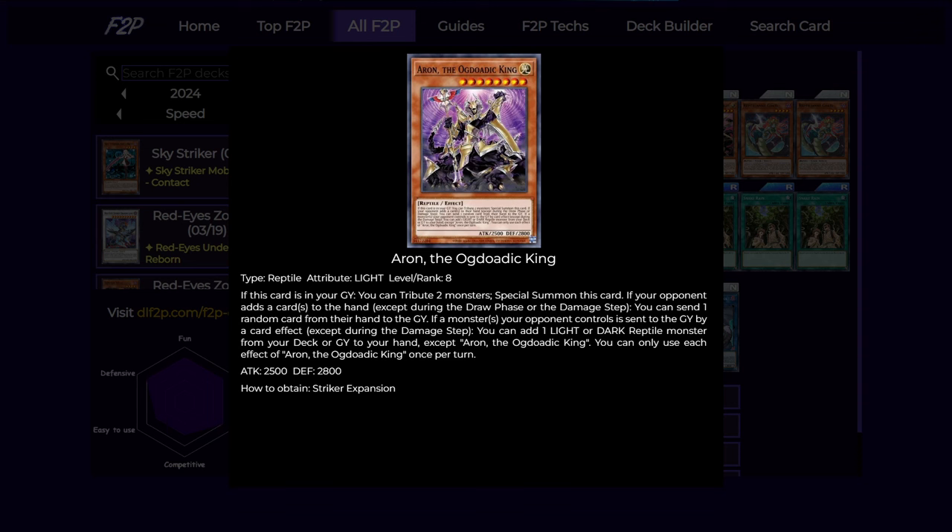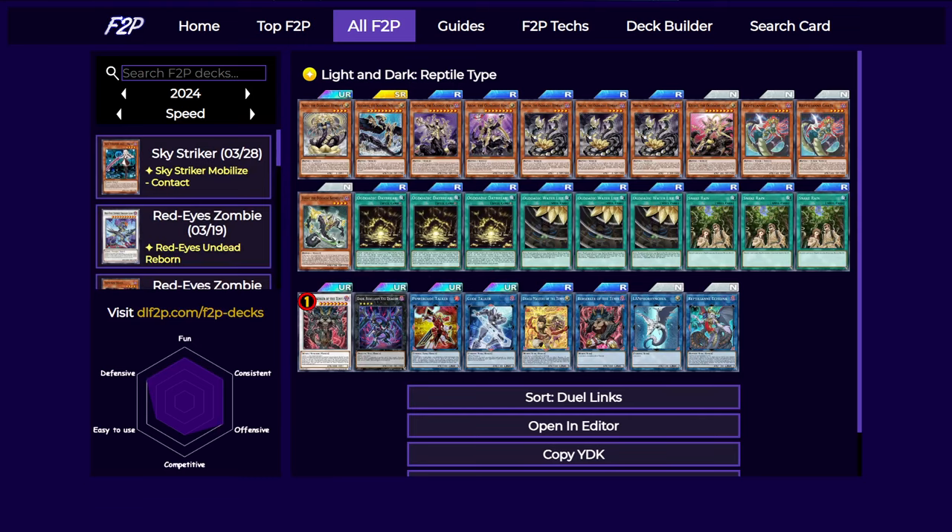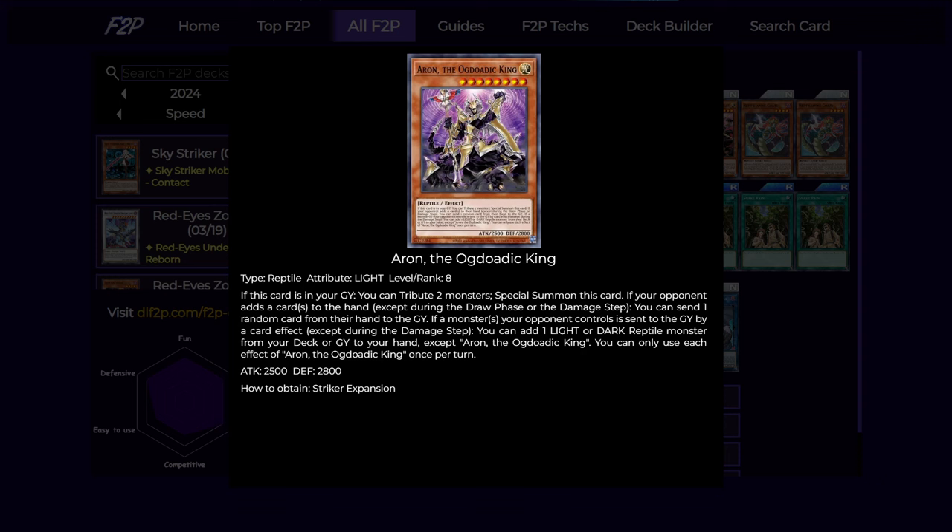Next is the King, who also needs two tributes. If your opponent adds a card from their deck to their hand — say with something like the bad level 4 — you can force them to discard a random card from their hand. And also if a monster your opponent controls is sent to the graveyard by a card effect, like with your other Ogdoaddicts, you can add a light or dark reptile from your deck or graveyard to your hand, which is pretty nice.